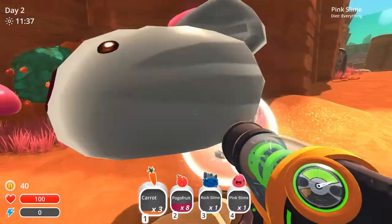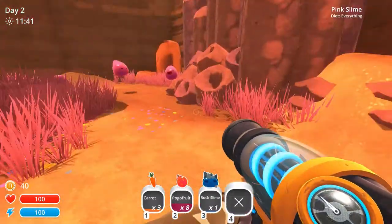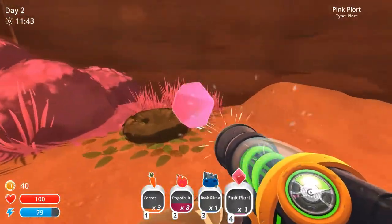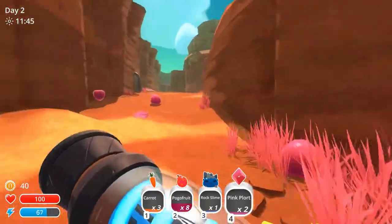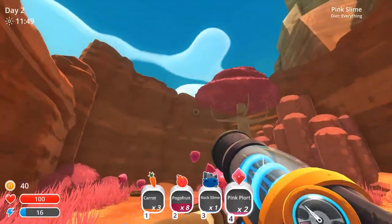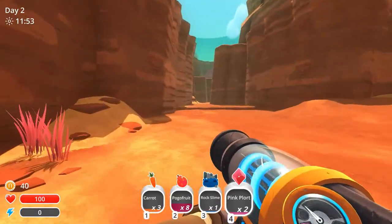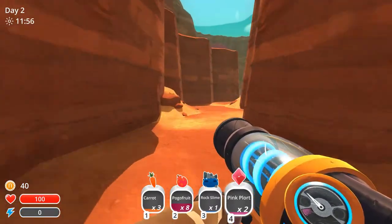This little area — let's take the rock slimes, we don't want the pink ones. Nice, we can get the plorts. Is that a tabby slime? Hmm, maybe not. I could've sworn I heard one walking through the canyon.